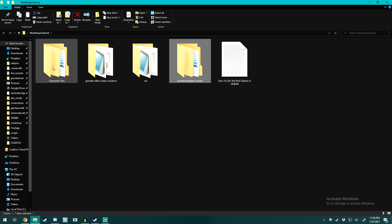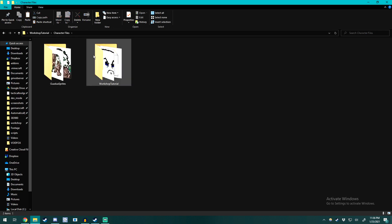The last thing we have here is the character files. The sandbird with the phone is our base that we are actually going to be using — it was created by Muno, so thank you Muno. This base is what we're going to be putting into our workshop folder. I'll show you how to get to that normally.